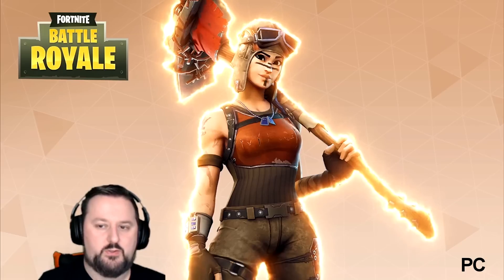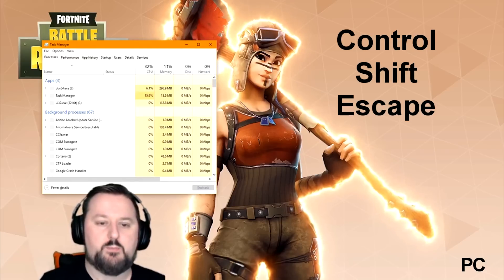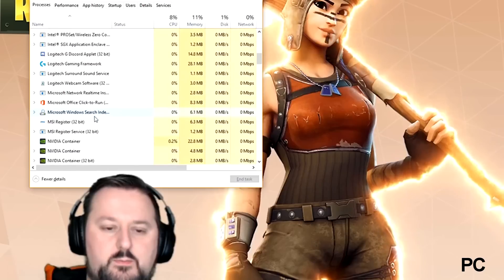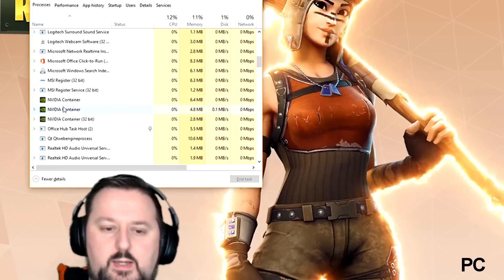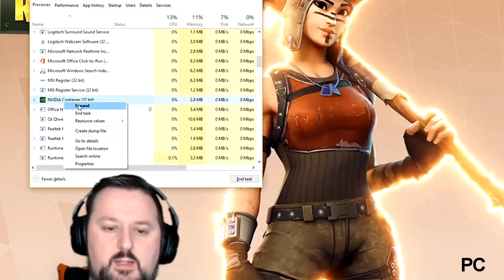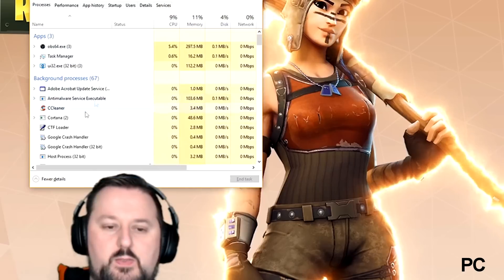First thing you want to do — if you are using Nvidia software, sometimes it can cause problems. On your keyboard, hold CTRL, SHIFT, and ESC, and it should bring up this menu. What you're looking for is going down to Nvidia. You will probably have three items like I have here, so you want to click on it and end task. Same with the other two — end task, end task. If you're not seeing this, make sure you're in the Processes tab, and if it says 'more detail,' click on that and it will show up there.